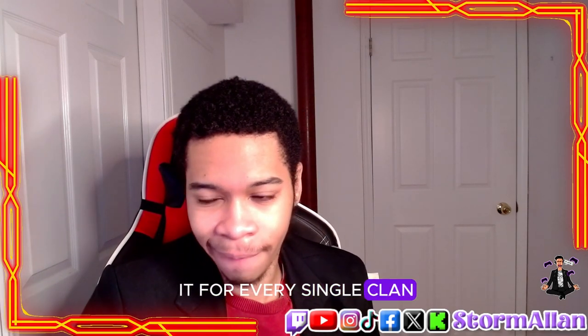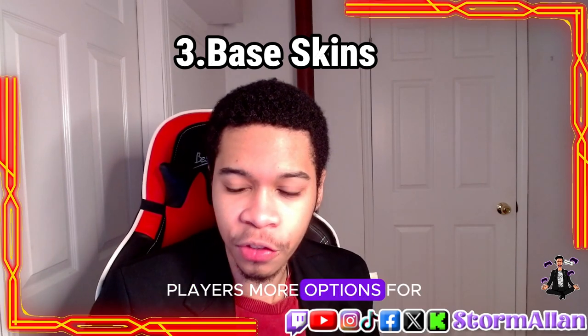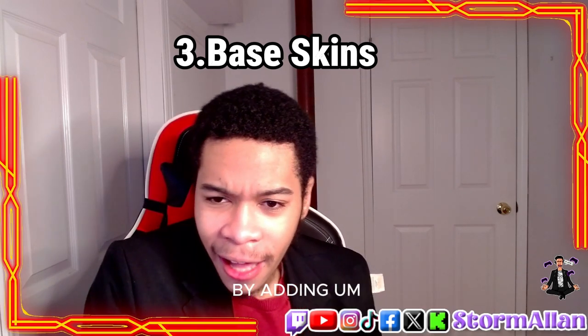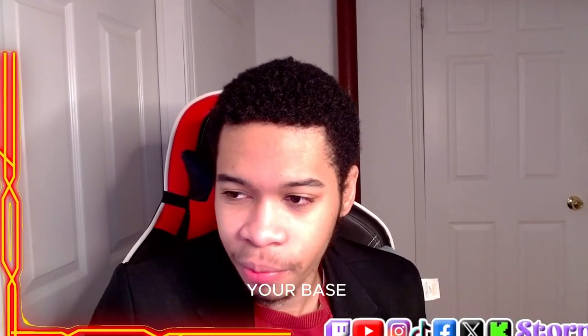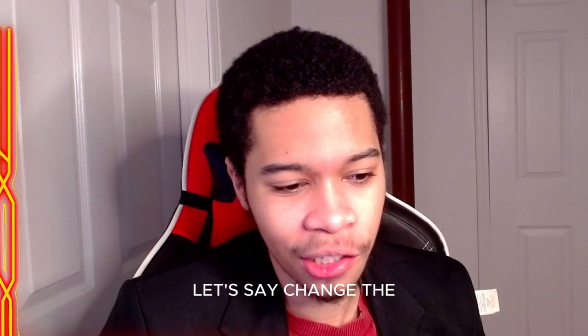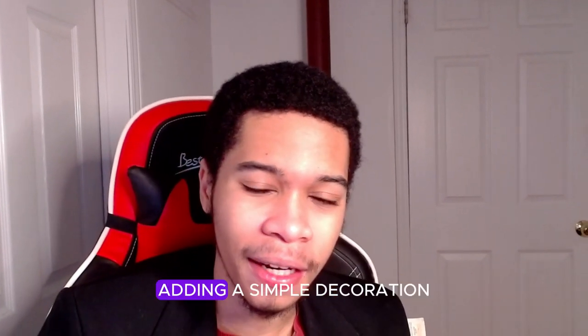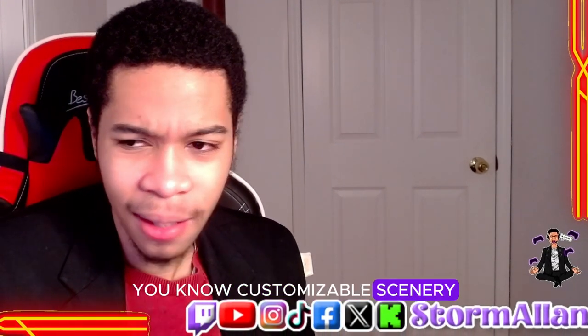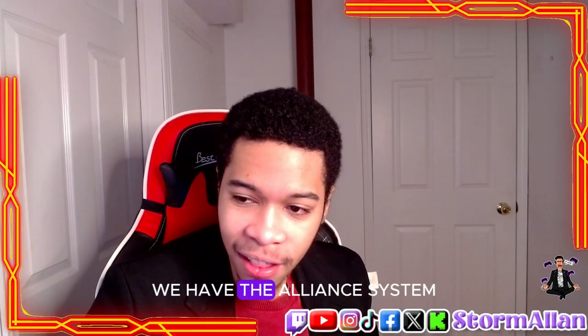Number three: base skins — introduce customizable base skins to give players more options for personalizing their village. I think it means having more customizability to your base, like being able to change the north side without changing the south side, changing the west side, adding decorations on parts of the scenery, or having customizable sceneries. That's not too bad — it gives your base a more unique touch.